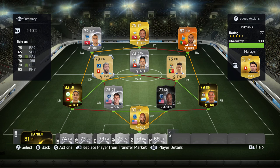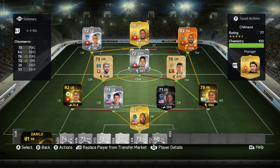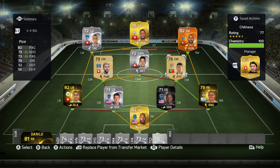In the center mid we have Rami from Haas Vau — awesome for a non-rare with 75 pace, 78 defending, and 82 physical — he's sort of the defensive midfielder. The center attacking mid is Chimento from Zurich, an underrated silver I've used quite a few times to link with Chikawi and I really like him. The other center mid is Pizzi, also from Benfica, with 4-star skill moves — a pretty decent player.